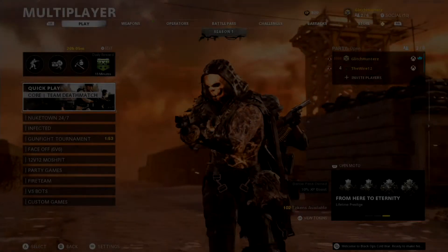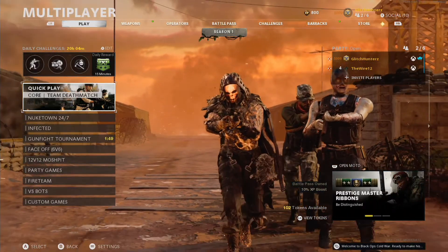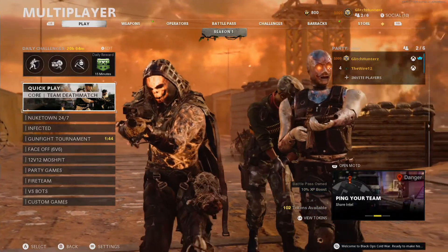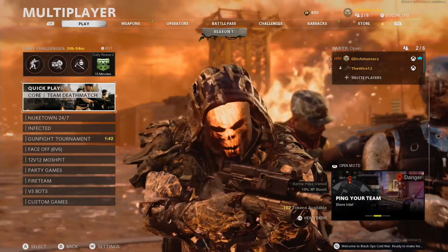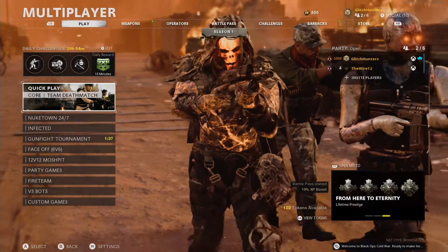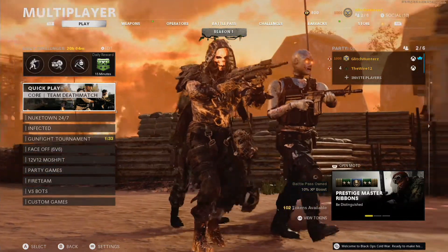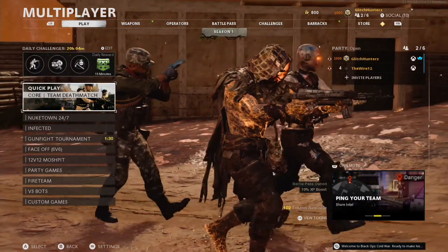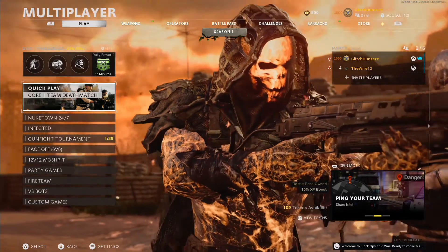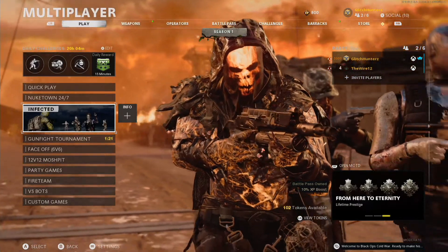Hey guys, welcome to my channel. Today I'm going to show you my UI stack on how to save your online modes to your custom games. What I would recommend doing is either memorizing or taking a photo of this screen right here, because we want to know where the modes are. If you're doing quick play, that's going to be one, nuketown two, infected three, and so on.